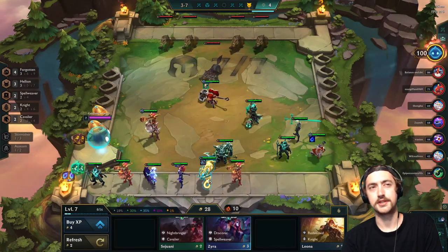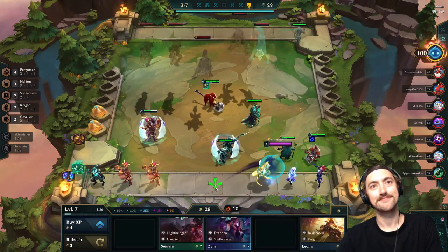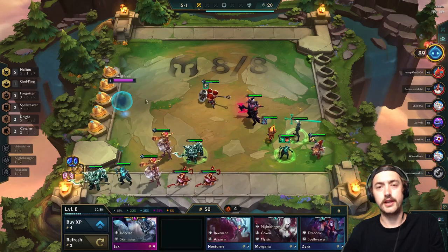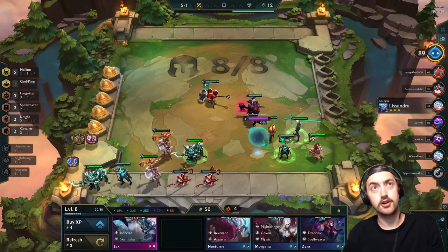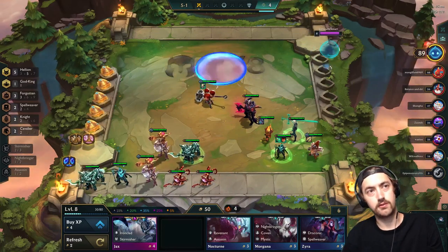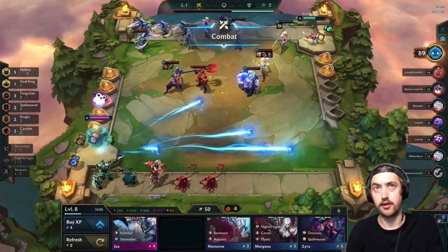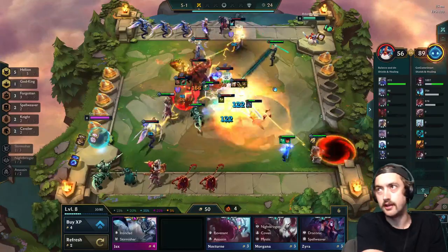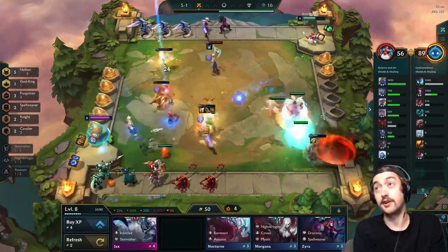I guess we'll see how that shakes out as the patch goes along. In the late game, you're going to have to evaluate the game and see whether you can go for a fast 9 or not. In this game, I was quite healthy, so I decided to elect for a fast 9. If you're not as healthy and other boards are starting to come online, then you're definitely going to have to roll down at 8 to try and hit the Teemo.